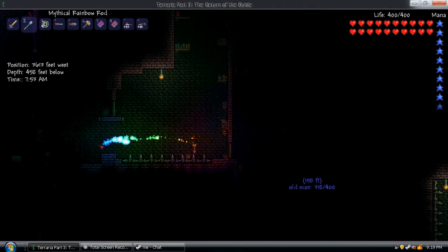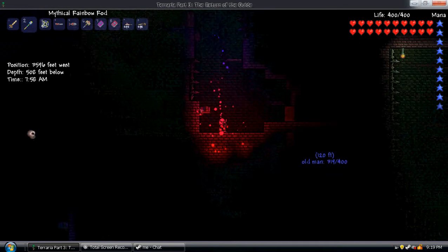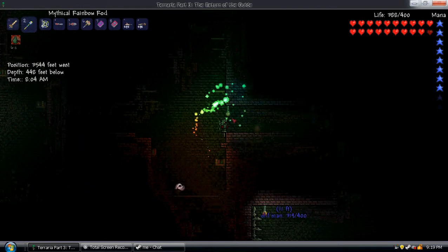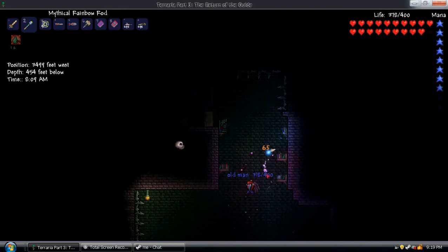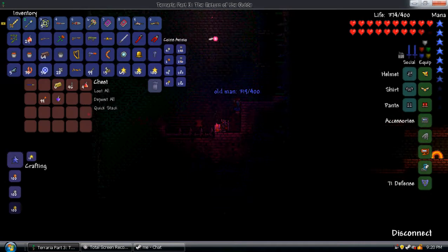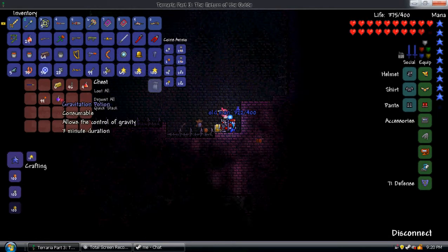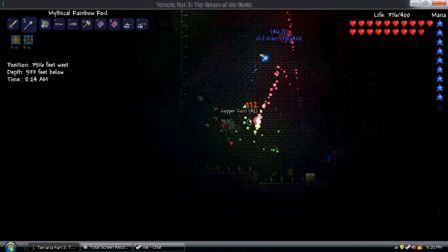You can find pots. Angry bones drop bones — that's how you craft a mechanical skull and necromancer armor. You can find dart traps. You can find life crystals. Some golden chests are locked — that's what golden keys are for. You can find all sorts of stuff. Aqua scepter — pretty good beginner's weapon. Gravitation potion — drink it and you go up and down.